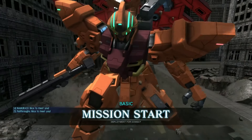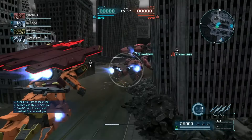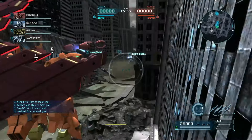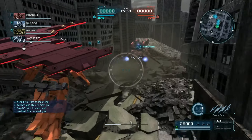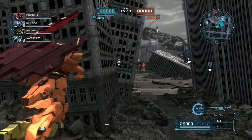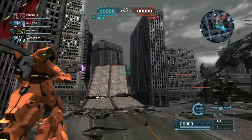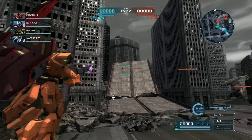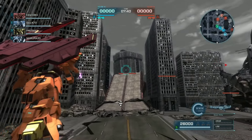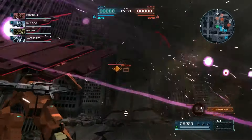Hey everybody, it's Rob from Flailthroughs. This is Gundam Battle Operation 2, and this is a round in the newly buffed Moon Gundam. I really like the Moon Gundam. For one thing, it's really good for AB rooms, because the Psychoplates can shoot through everything without stunning your allies or knocking anything over, so it's a good way to build up assists and get point quotas for a day.